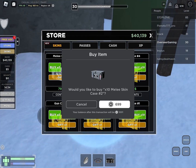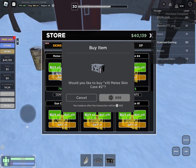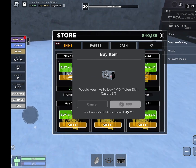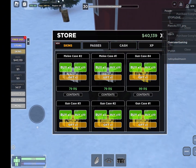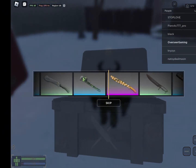I'm really trying to get a tactical fire axe. I don't care what kind of skin — even if it's rustic, I just want a tactical fire axe. I've never unboxed a melee case before, so I'm just gonna try that. Alright, what am I gonna get?